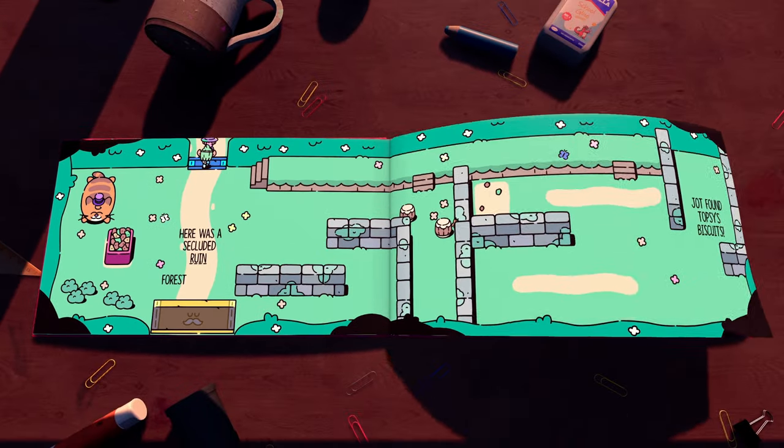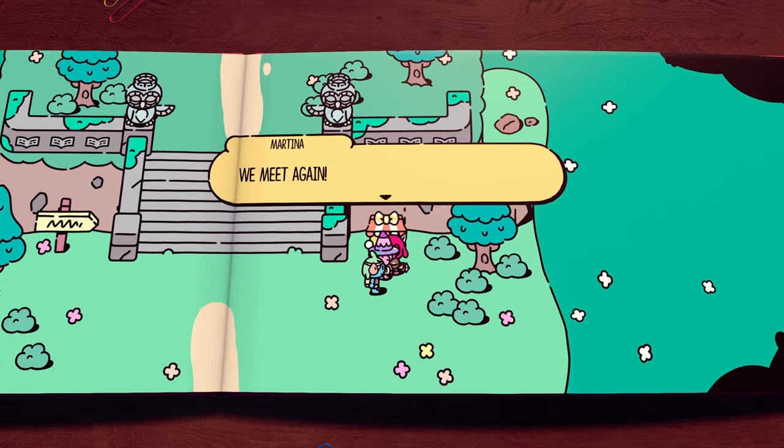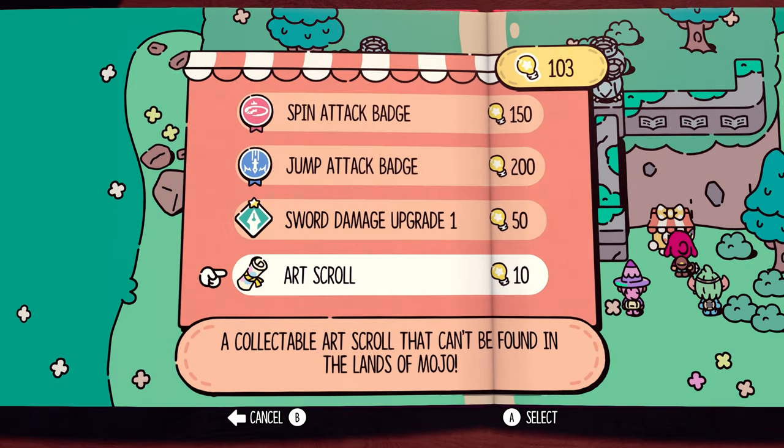After you've dealt with the cat here, go to the next page. Run up to the top right, talk to Martina, and then you can buy the scroll in her inventory again.